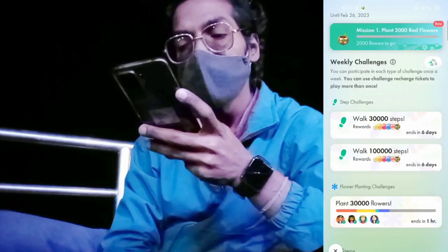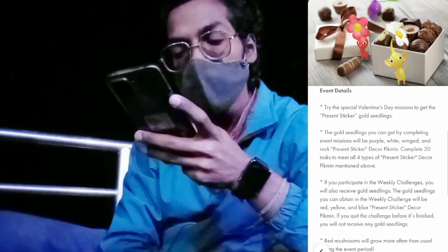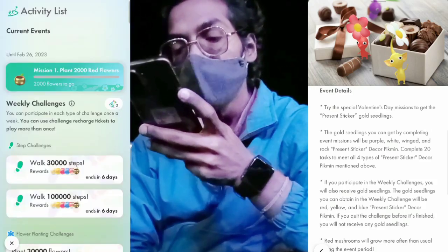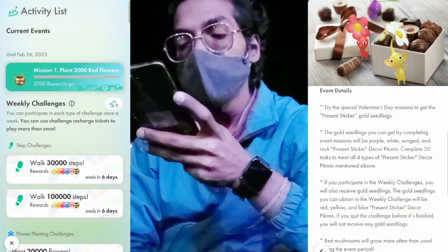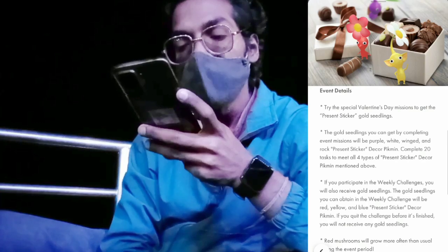Try the special Valentine's Day missions to get the present sticker gold seedling that will convert into the Valentine's Day decor Pikmin. The gold seedlings you can get by completing event missions will be purple, white, winged, and rock present sticker decor Pikmin. You have to complete 20 tasks to meet all four types of present sticker decor Pikmin mentioned above.